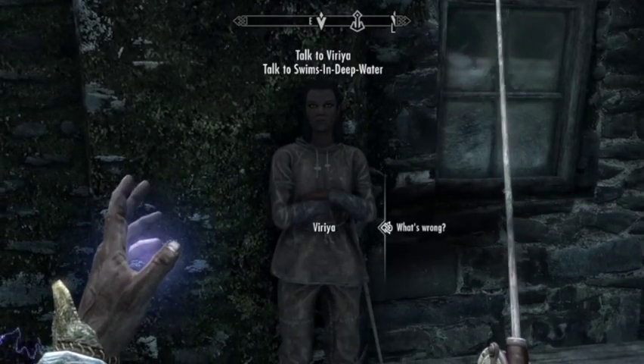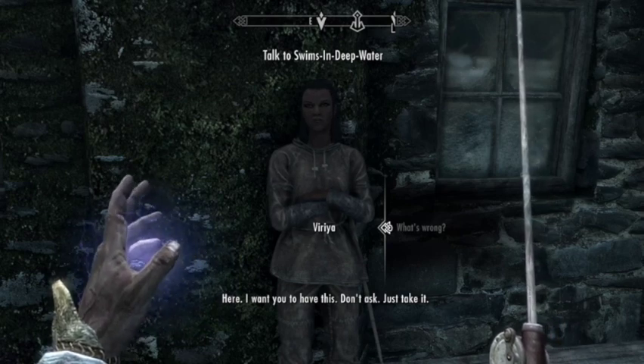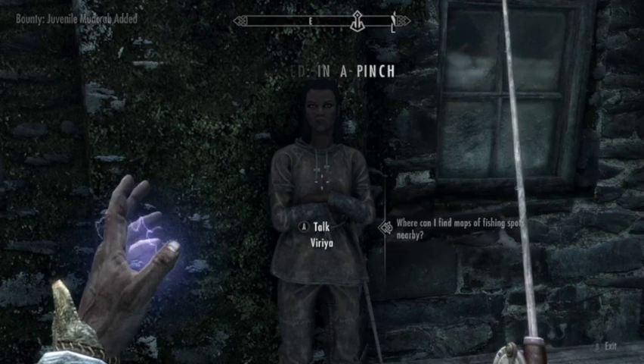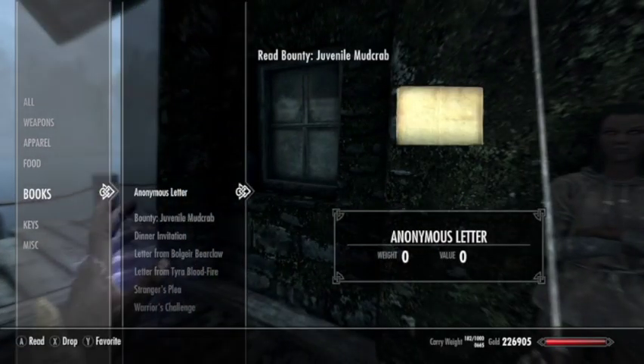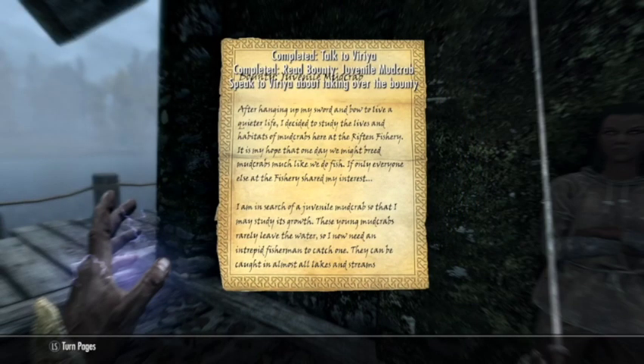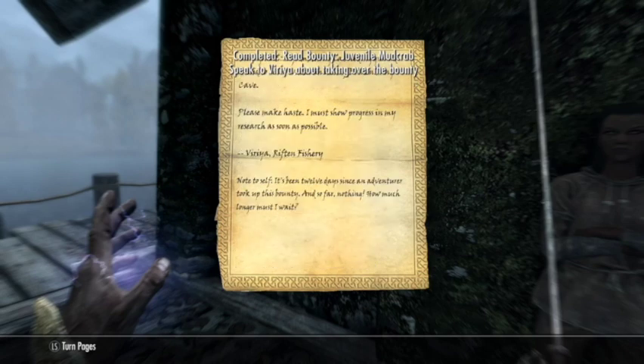Catching a fish will start a quest called Angler Acquaintances, which directs the player to the Riften Fishery. This is one of the people you're meant to speak with — a nice lady named Berea. She gives you a quest line of fishing bounties. The first one is her own: she needs a juvenile mud crab.